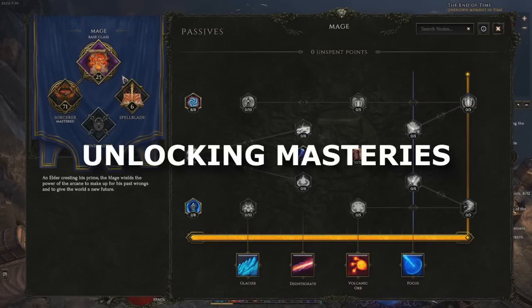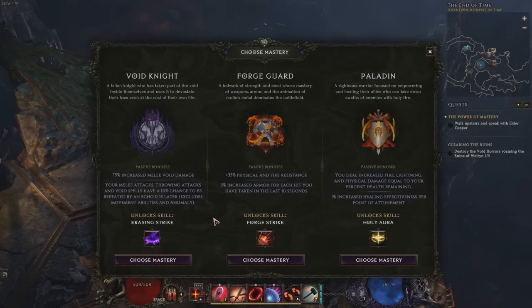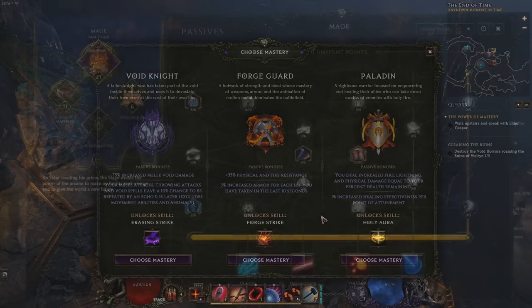On the left of the screen, you can see your masteries. In order to unlock these, you need to reach the End of Time zone and speak to an NPC in that zone as part of a quest — this is around level 25. You'll also choose a subclass to master at this point. This is the only thing you cannot respec, so choose carefully.